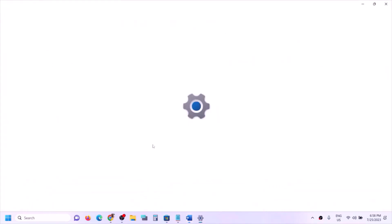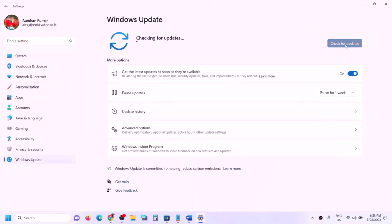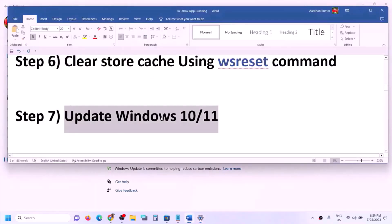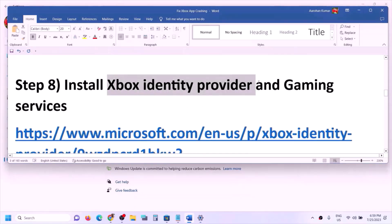The next step is to update Windows 10 or 11. Open Windows Settings, go to Update & Security or Windows Update, and click Check for Updates. Once all updates are installed, restart your computer and then open Xbox app.